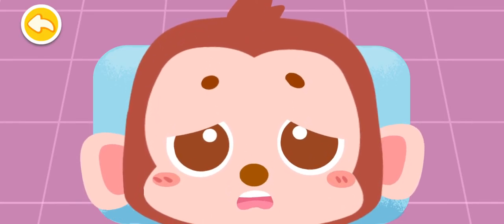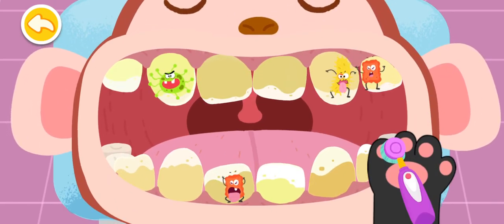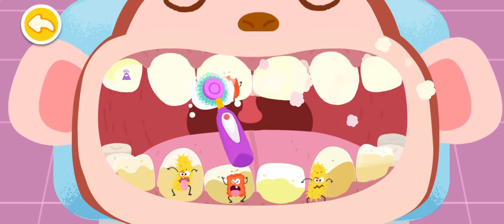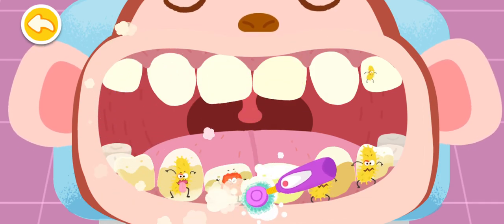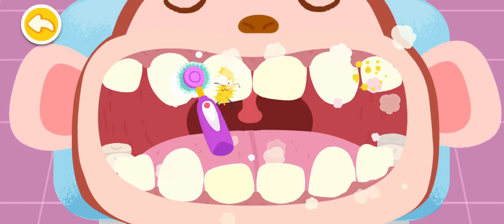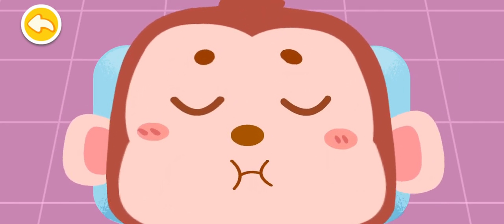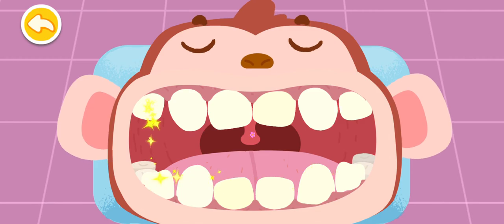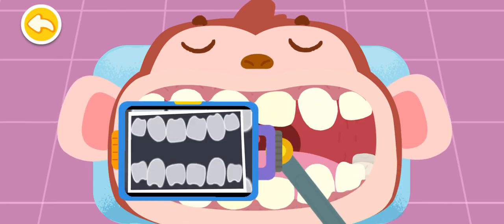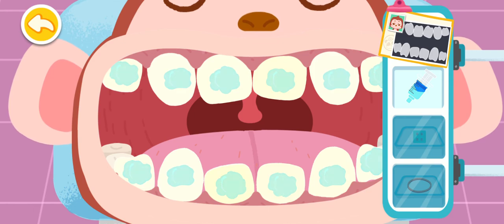My teeth are crooked and I can hardly eat apples. Let me check your teeth. Open your mouth. The teeth are so dirty. Brush them clean first. Spit out the foams when you rinse your mouth. Check the teeth. Take a picture — the teeth are all crooked. Corrective treatment with braces is needed. Cleaning gels can make teeth smoother.